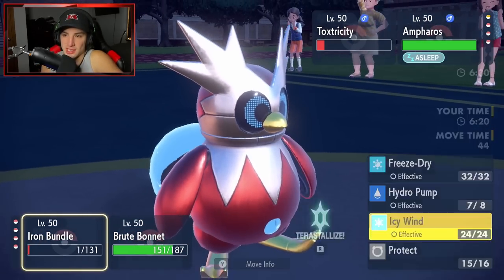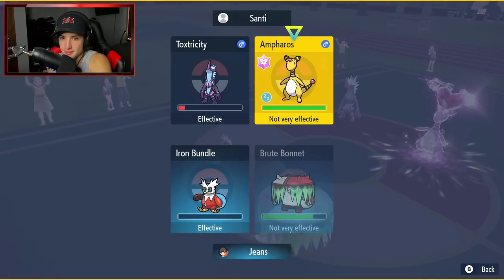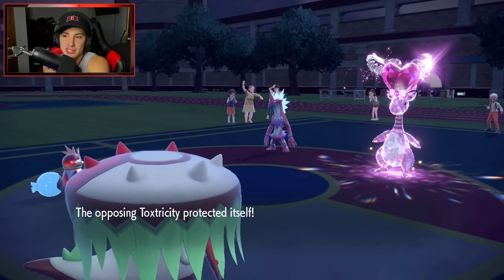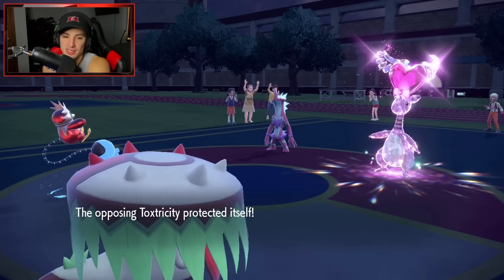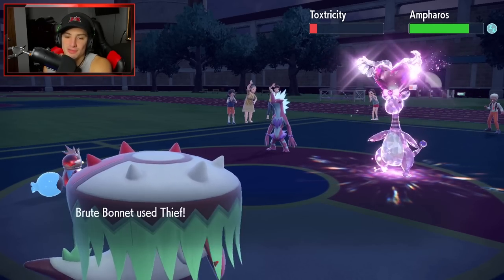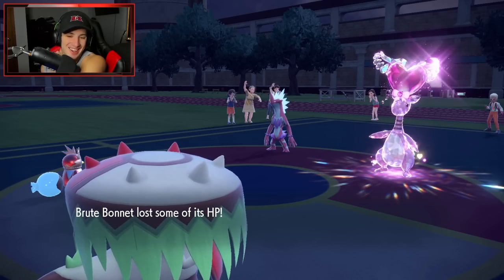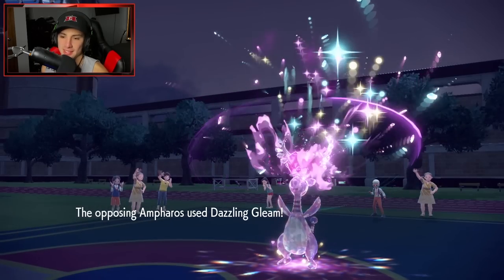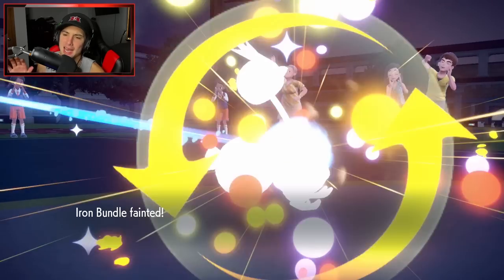With Ampharos asleep I can use Icy Wind to KO Toxtricity and Thief Ampharos to take its item. What item is Ampharos running? A Life Orb — let's go! But then Ampharos wakes up immediately after one turn of sleep. That is unreal — it hurts the soul, but one-turn sleep is just the RNG of the game.